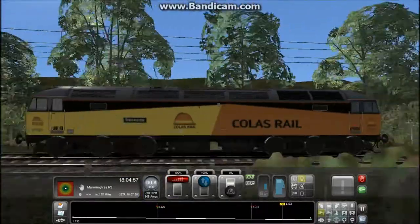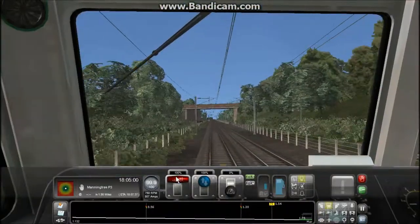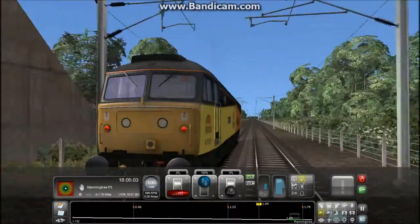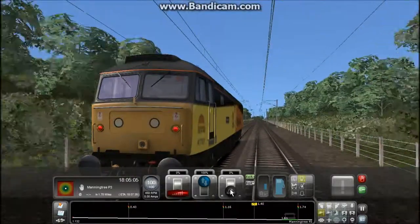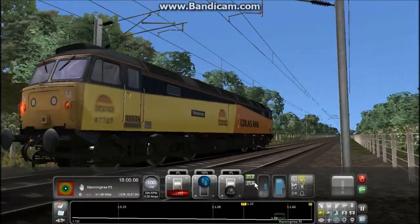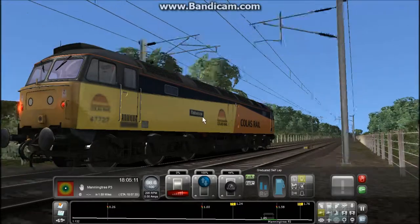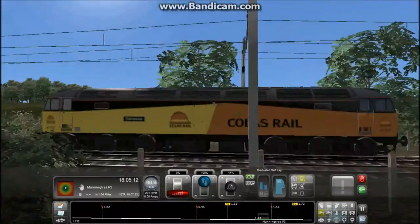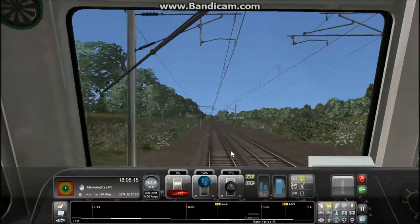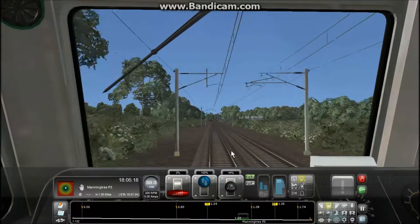We're almost doing line speed — right, here we go, Manningtree is coming up. So we're going to chop the throttle, chop the throttle with the old EWS. She's going downhill — just apply some brakes. So there's the name Rebecca there, trying not to get any trees in shot. We'll slow this down.